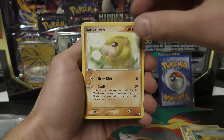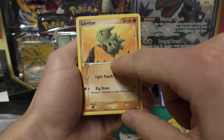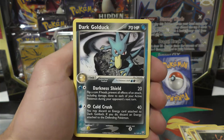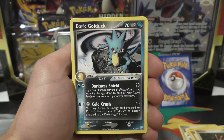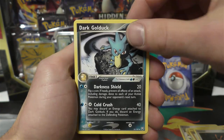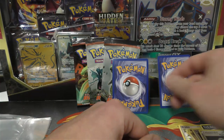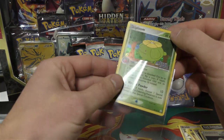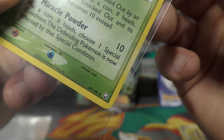We have Dratini, Psyduck, Sandshrew, Larvitar - got a bounce on that tiny little foot. Dark Golduck, that's pretty cool. There was a dark Golduck originally printed in Team Rocket; I like this one better. I like the way they mesh the blue and the darkness - it just looks really cool. We have Pokemon Retriever as the other uncommon, so this should be the parallel hollow.